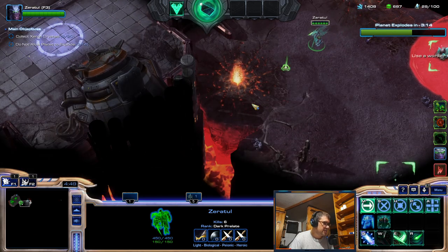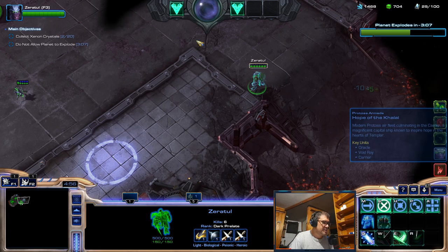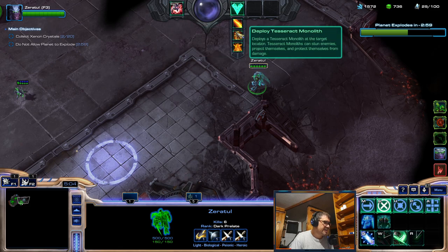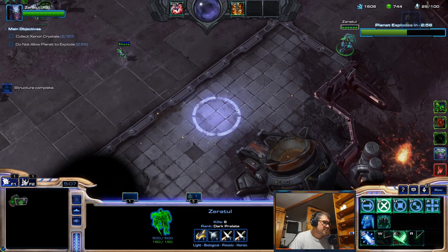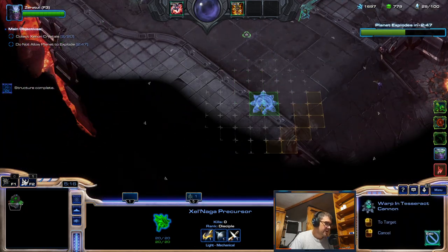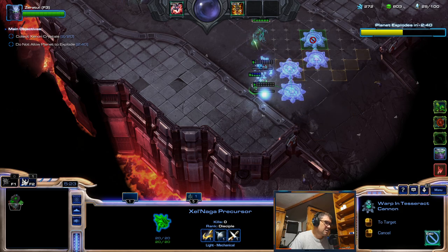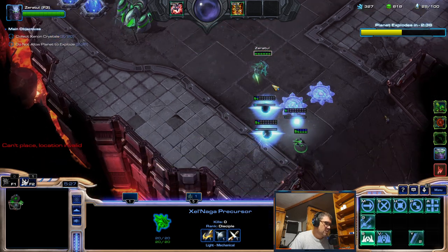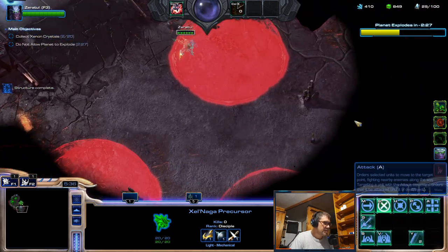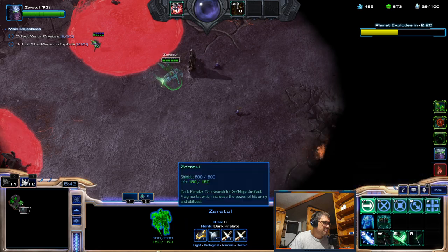I flew too far, I think — maybe not. Oracle, void ray, carrier — I think I might actually choose third out, and of course the monoliths. Now I'm gonna build some cannons over here and get the monolith, and Zeratul can go there.